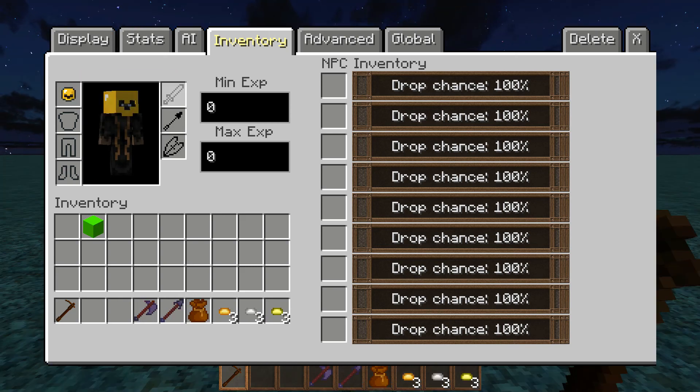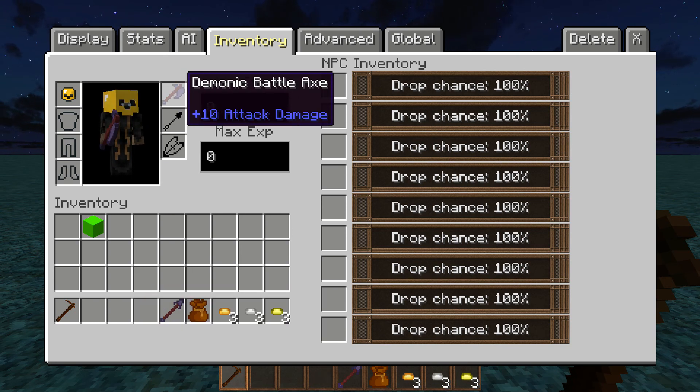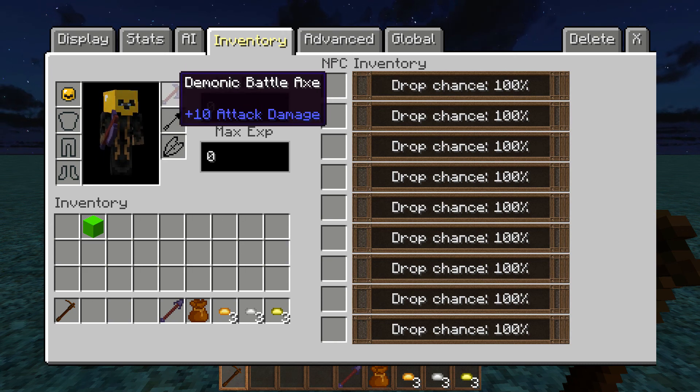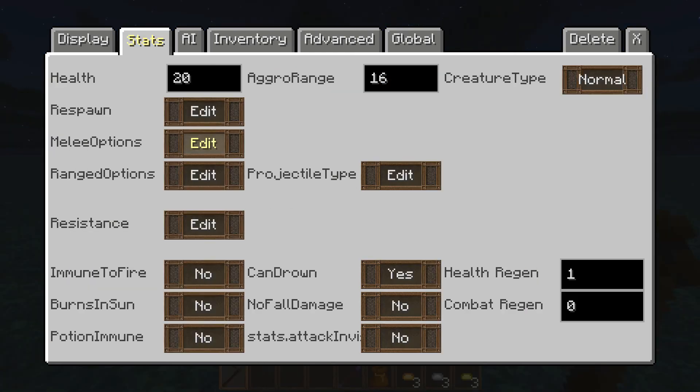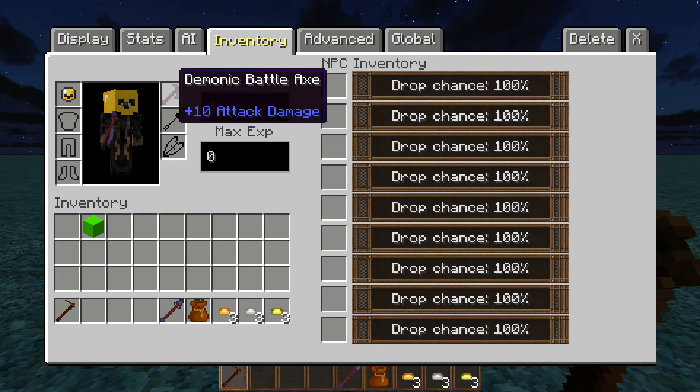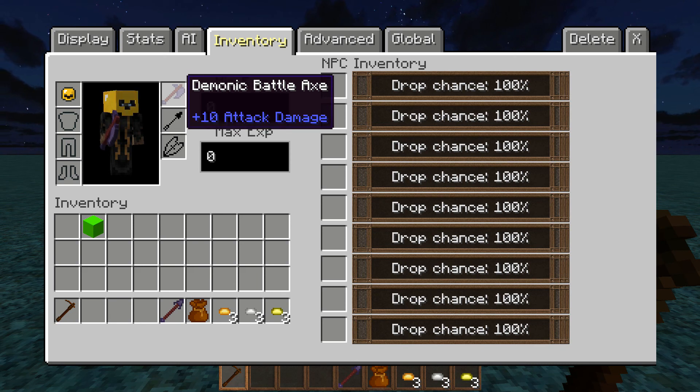So now we are onto the weapons. This first slot right here — if we put something into it, this is going to be the primary weapon. As you can see, he's holding it like he would any other weapon if you were a normal player in the game, and that's basically all this slot does. This attack damage right here does not matter — all that matters is in the stats, melee options, whatever that number is — that's the actual strength of the attack. So don't worry about any of these numbers like plus 10, plus 5, whatever — these do not actually affect anything and this is just purely aesthetical.